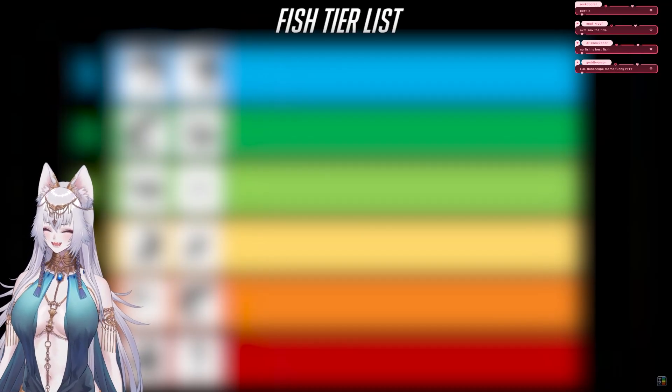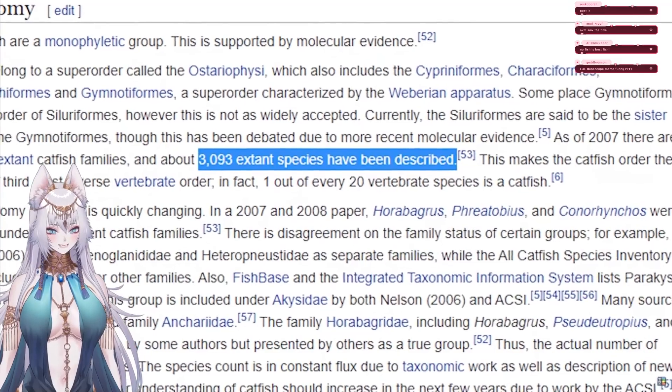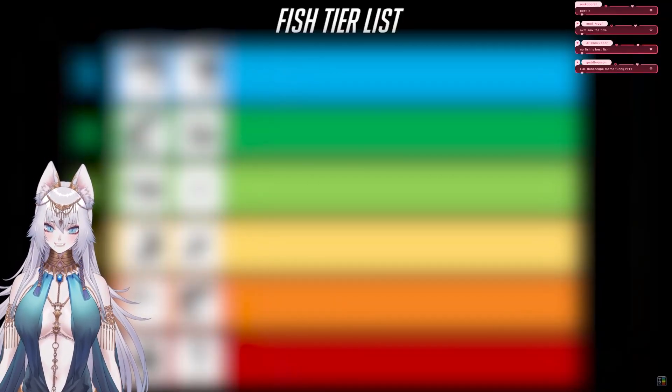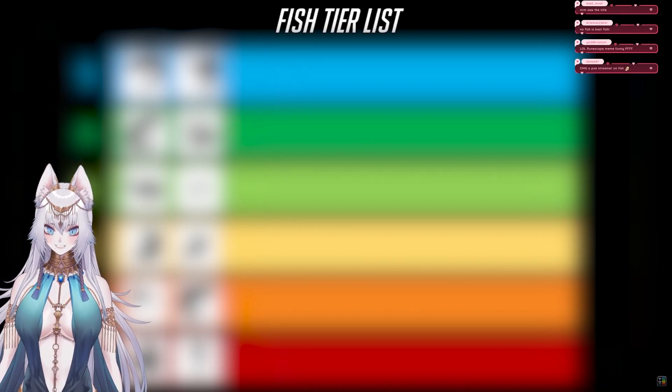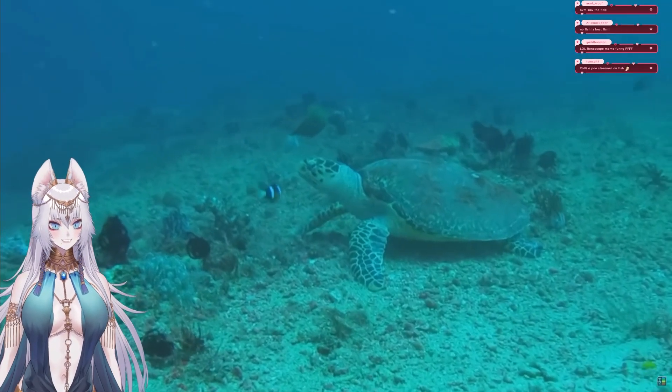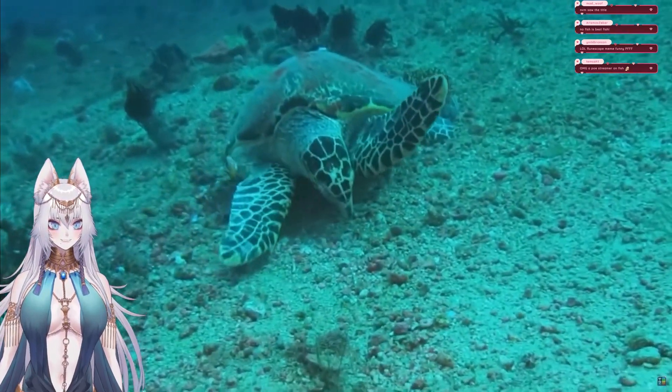This will by no means be a comprehensive tier list — there are more than 3,000 variants of the catfish build alone. Still, by highlighting the standout builds in both high and low tiers, hopefully I can give you a good understanding of where the fish faction fits into the current meta. And if there's a fish I didn't include, hopefully by seeing my logic in this video, you'll be able to evaluate that fish build yourself.